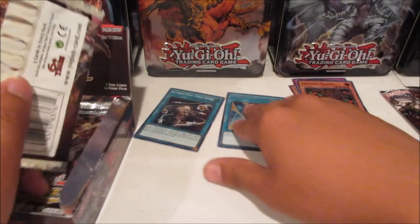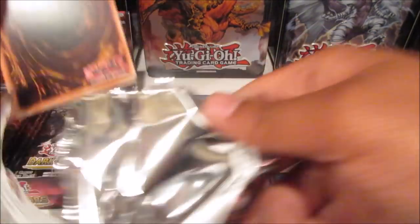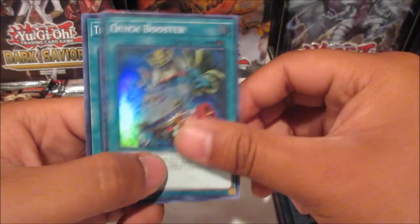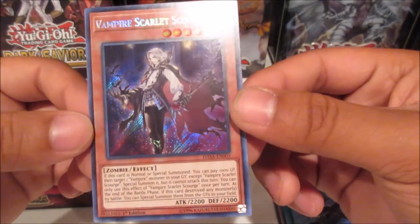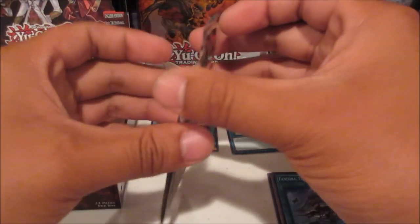Sky Strikers — tough supers and secrets. Mirror Force super rare, not bad. Dark Greffer, Quick Booster, The Monarch Stormed Forth, and Vampire Scarlet Scourge, secret rare. Getting more new Vampire support — pretty cool stuff.